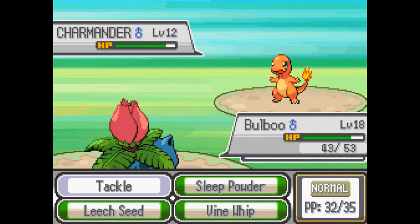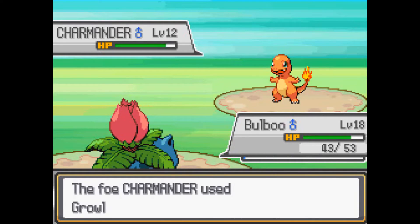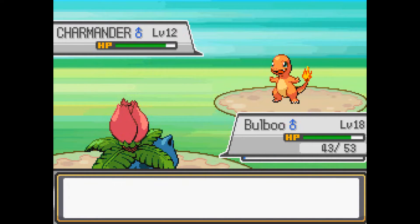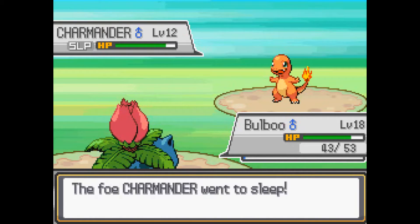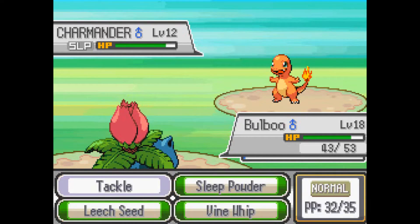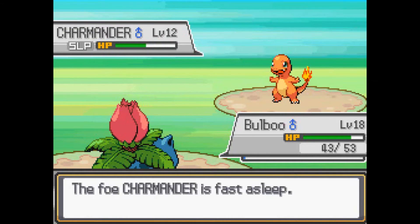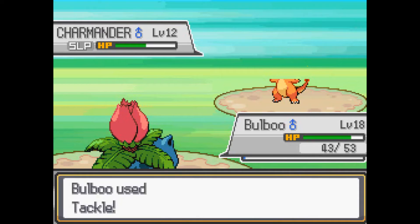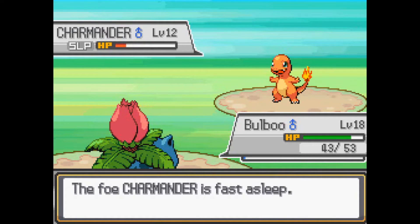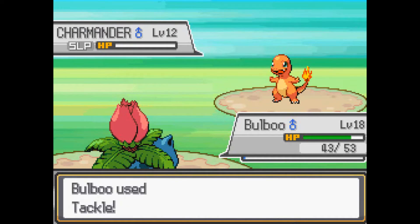Do it, Bulbu! Sleep Powder. I was really depending on — oh yes, he only used Growl, we can still do this! Sleep Powder. As long as we keep him asleep, we can kill him. The music just faded — I feel like I've just done something absolutely horrible and sinister. Oh good, he's still asleep. I'll keep tackling, it's fine. Oh, he's still asleep! We can put the finishing blow — yeah! We did it!